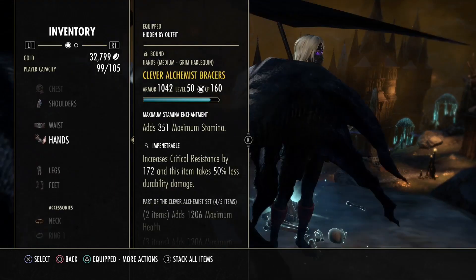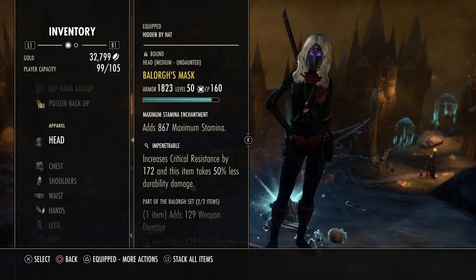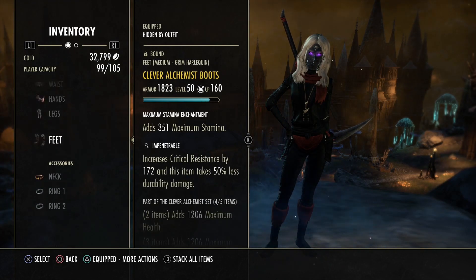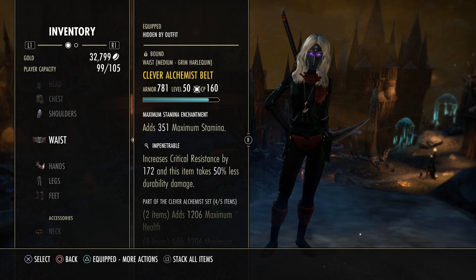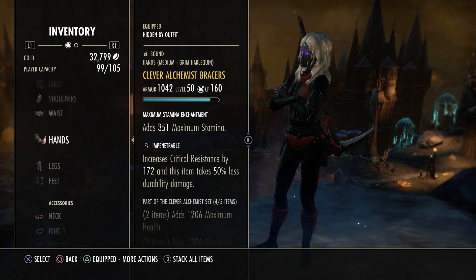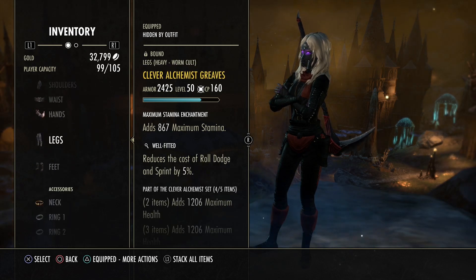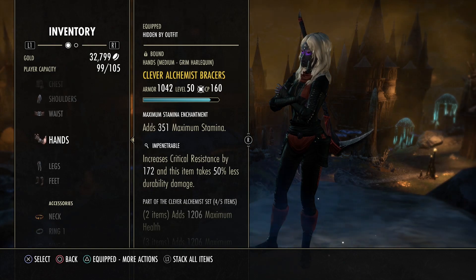You can change the traits if you want. We have a lot of crit resistance — we don't need that much. Impenetrable gets nerfed next patch anyway a bit, so you can change some things. I'd also like to change some things but I don't have transposition stones at the moment. I would change the heavy pieces to Reinforce and maybe one or two small pieces to Well-Fitted.